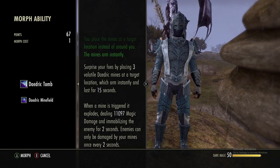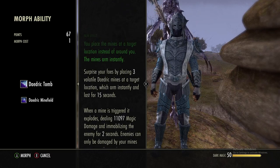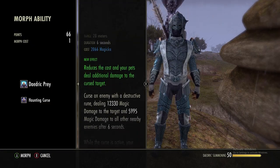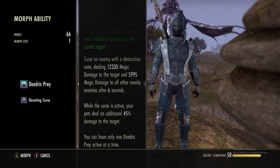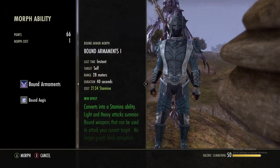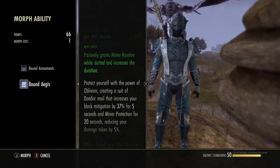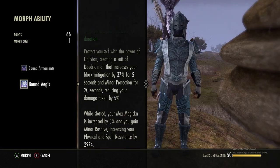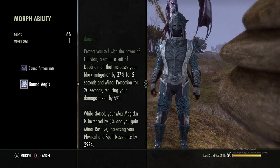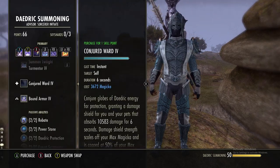For other skill options: Daedric Tomb got nerfed so mines can't go off on the same enemy instantly — it's every two seconds — but it still does a lot of AoE damage. Daedric Prey was buffed so it does a lot of damage and your pet deals even more to the target. If you need protection, Bound Aegis gives minor protection and, while slotted, increases your max mag by another five percent and gives you minor resolve.